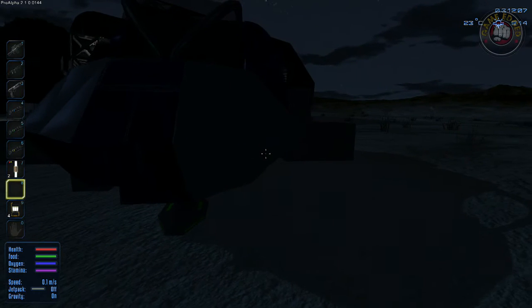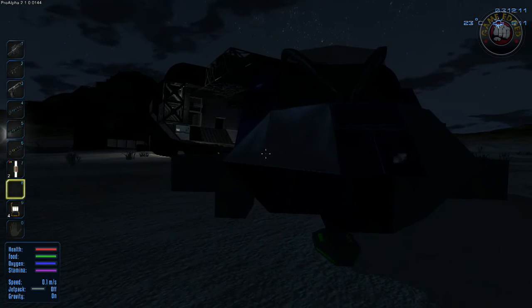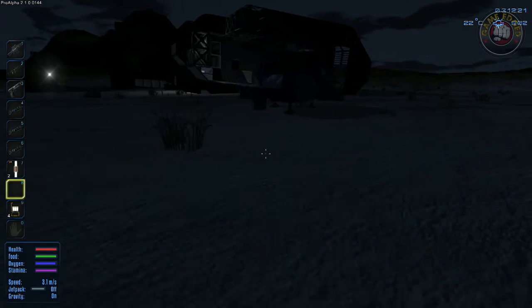It doesn't seem to make much of a difference. I was able to craft one of these - had a hard time bringing this baby back. So we are just going to put the last two thrusters in. I didn't want you guys to miss this, and we're going to have to put the RCS in also. Sorry it's so dark. Number 9.